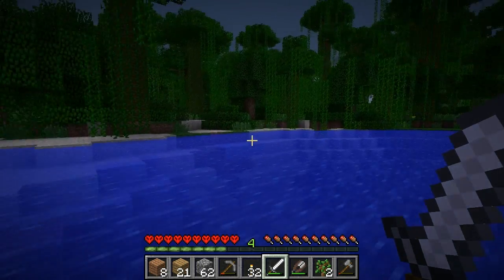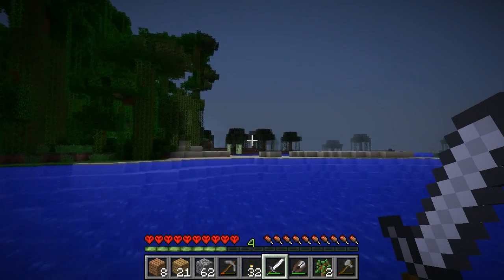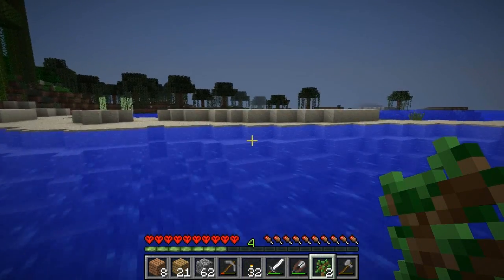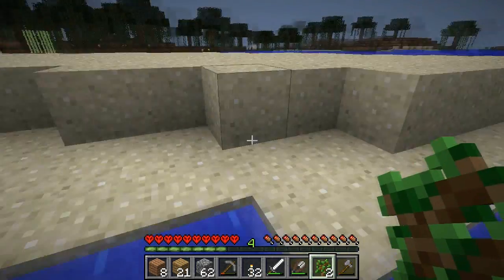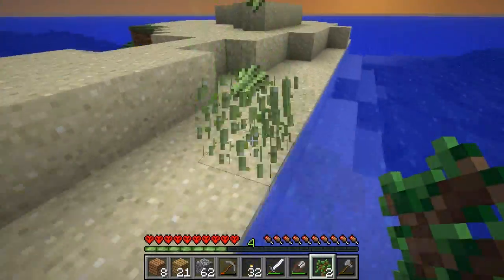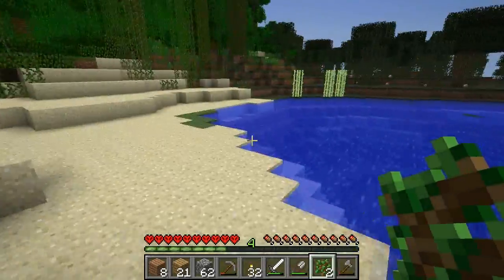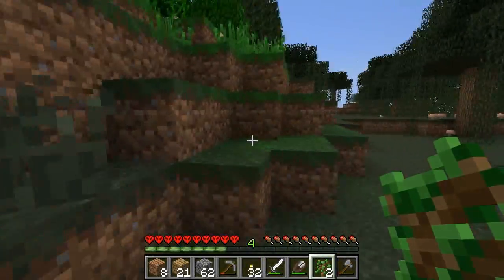I'll probably go out and find some birch trees at some point. As you can tell, that's a jungle biome so I'm not going to be able to find any in there. And that's a swamp biome, so none in there either. I'd like to go exploring as much as possible in this world, just because it's not going to be fun if I don't know what's around me. I would love to find an NPC village, preferably one nearby, because I love restoring the towns.